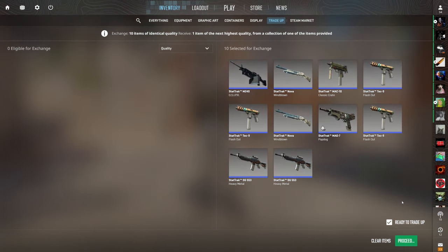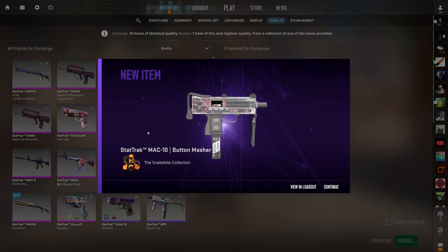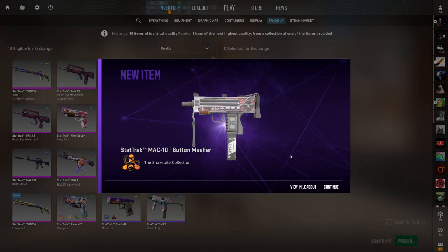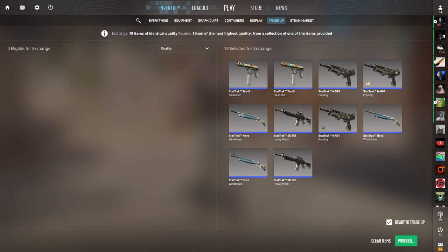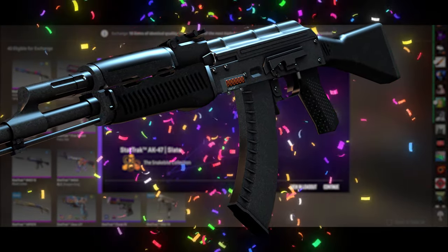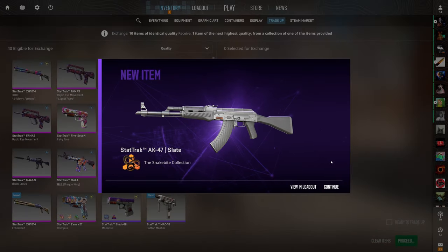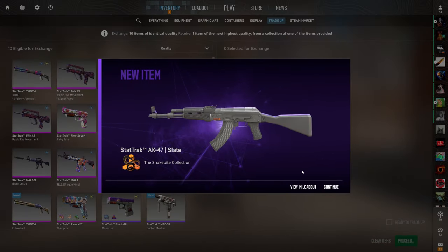This is where things get a little risky again — only a 30% chance to profit. In all my attempts on this trade-up, I've never hit the AK Slate, but it's over $30 of profit. The three profit options are the Slate, the Trigger Discipline, and the MP5 Agent. First attempt — not the Slate, about a $5 loss. Second attempt — let's go! First ever Slate on this trade-up after doing it 20-plus times in my career. I always managed to hit the Trigger Discipline before, but the Slate means over $30 of profit. Big hit right there.